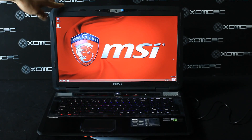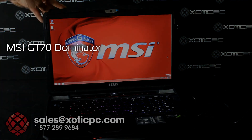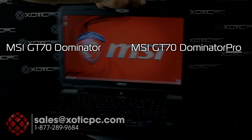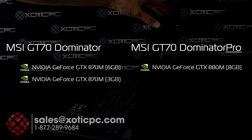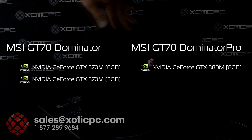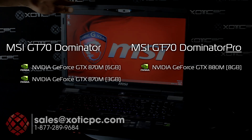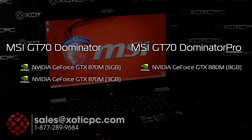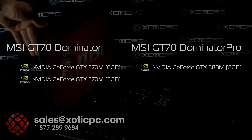Today we're going to be checking out MSI's new GT70 Dominator. There are two different variations: the Dominator and the Dominator Pro. The difference between them is the video card. The Dominator Pro has a slightly better one — right now it's the GTX 880M with 8 gigs of video memory. The non-Pro Dominators have the 870M, available in a 6 gig and a 3 gig version.